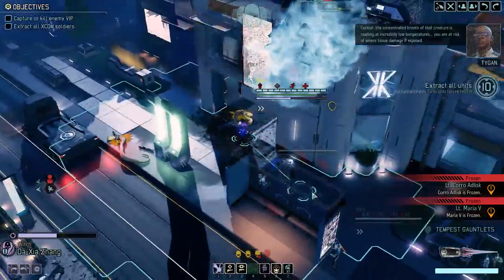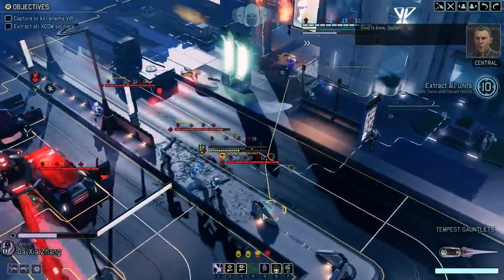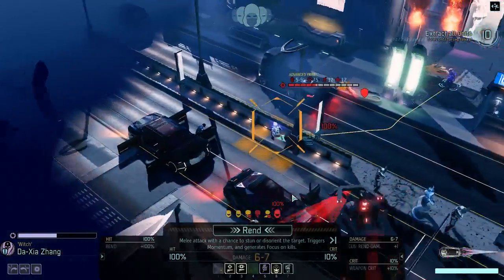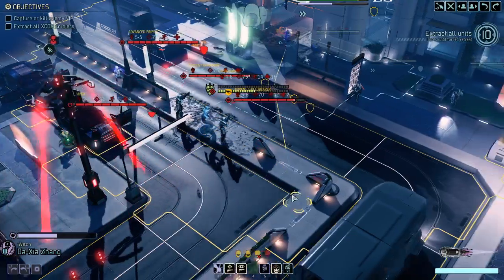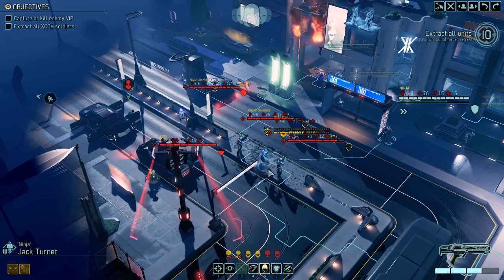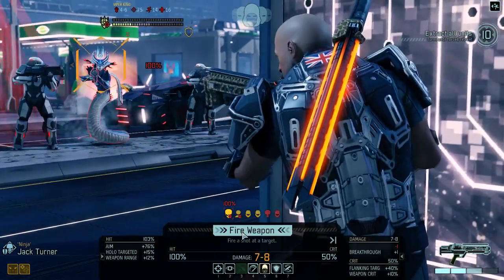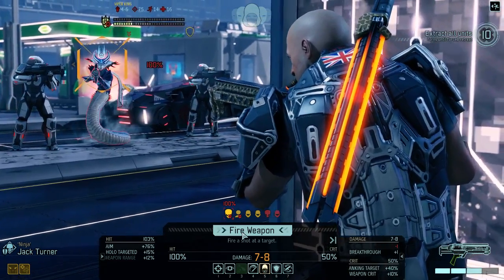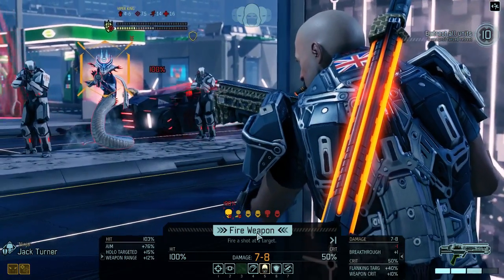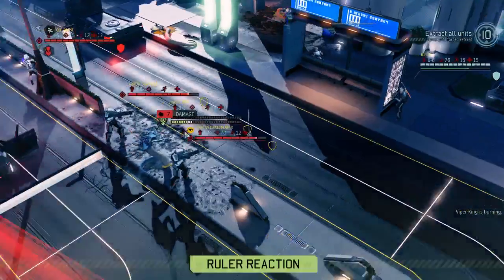The ruler freezes two of our units, which is pretty bad because one of them still had actions. They're also now out of cover, which means they'll probably get hit. Is there any way to get a kill with six to seven damage? The answer is not really — things are looking grim. I wish this was a higher-ranked ranger, but that is not the case. We have to be careful about who we want to hit. I really have to take care of this — she is absolutely capable of destroying me. Burning is an amazing mod that will let me deal extra damage to it.